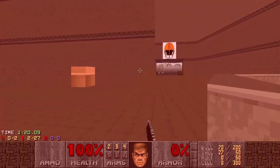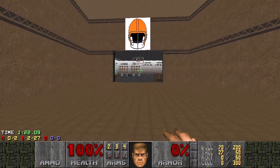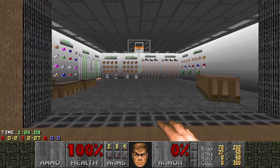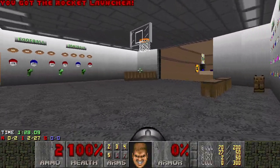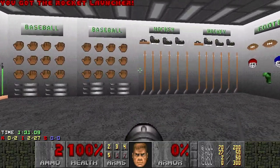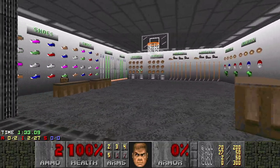Go to the sports section and see this basketball hoop. You can actually do a dunk — it's just invisible stairs that make you jump.